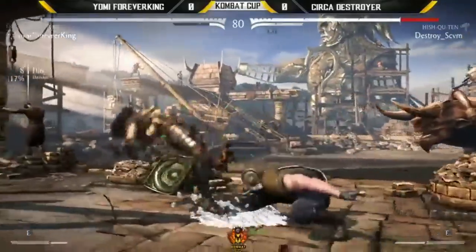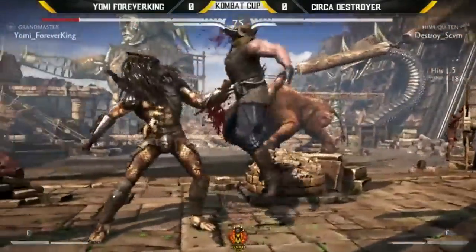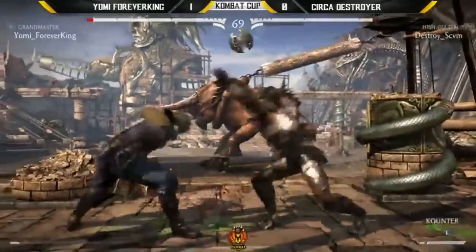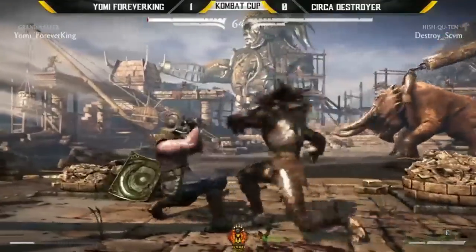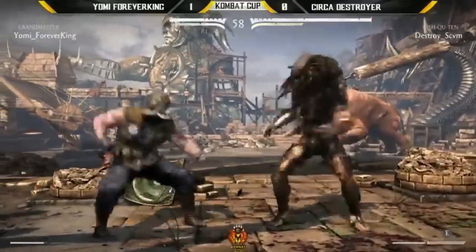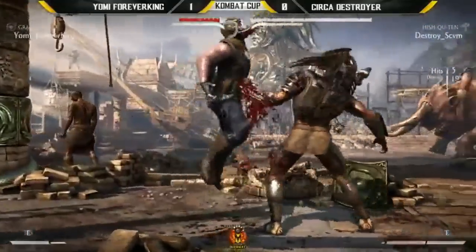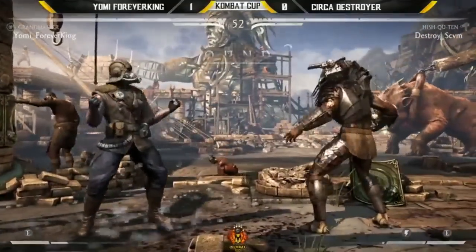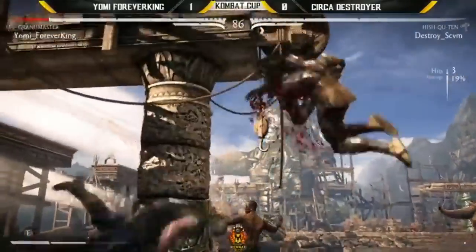King not jumping over to put him in the corner. Good block — that's a punish. He's got the bar to burn and he will. Instant break. Good pressure by Destroyer right now. Down four and a disc — disc got him. Destroyer up one round. Destroyer's saying: you've got a clone that plays a pretty mean footsie game, but I got this smart disc and he's just a little bit smarter.